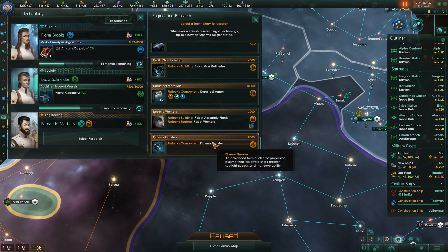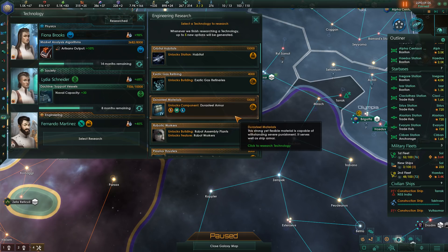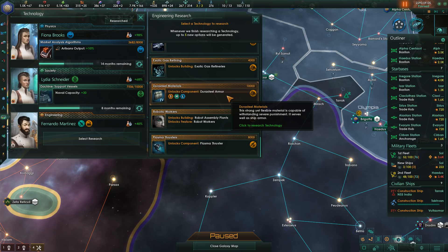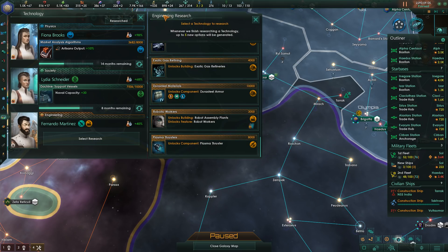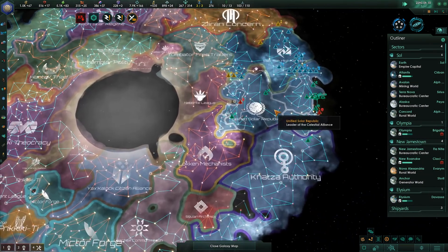Railguns are done. Habitats need to be researched pretty soon since we're going to be playing pretty tall this series. The question is, do I need anything else first — like Plasma Thruster, Duristial Armor, or Exotic Gas Refineries? We've got a lot of exotic gases, so that's one we don't need to pursue aggressively. We could go the robotic worker route to help our economy grow — this would help with playing tall. I'm going to go ahead and do it; it's only going to take 12 months and it could lead to some interesting story outcomes.